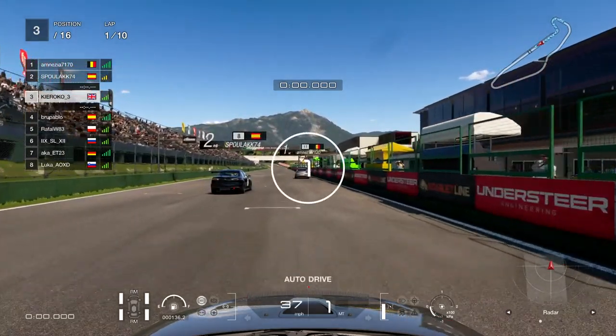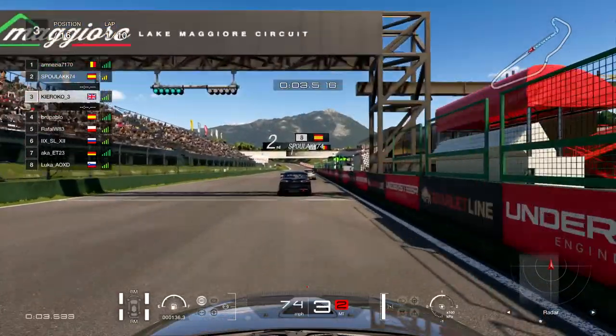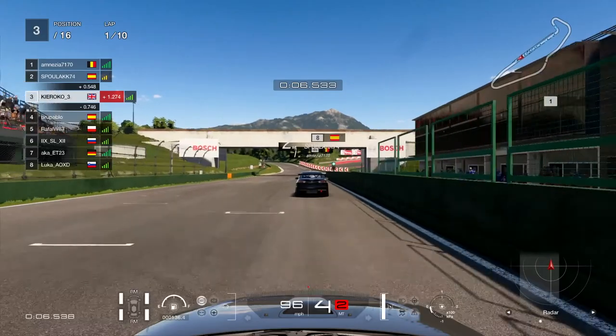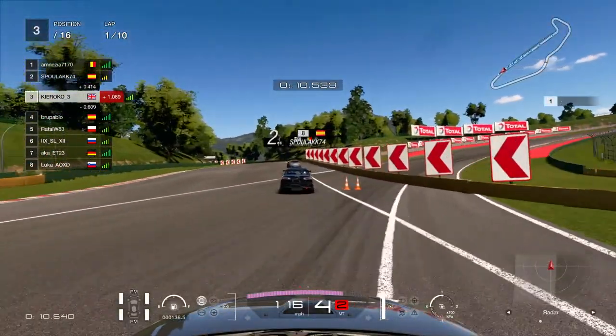I highly doubt they're going to want to work together with me. As you can see, a quick shift up to second is important because it's a short first gear — you're just going to rev up to the red line and not get anywhere off the line.